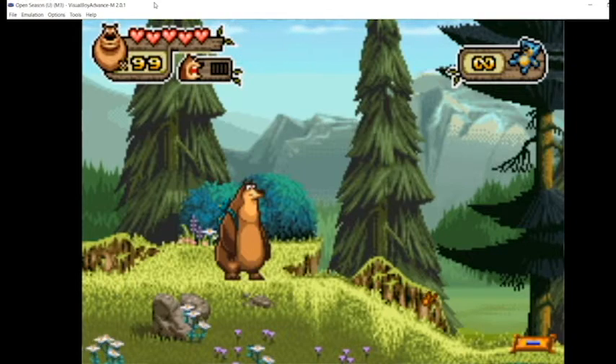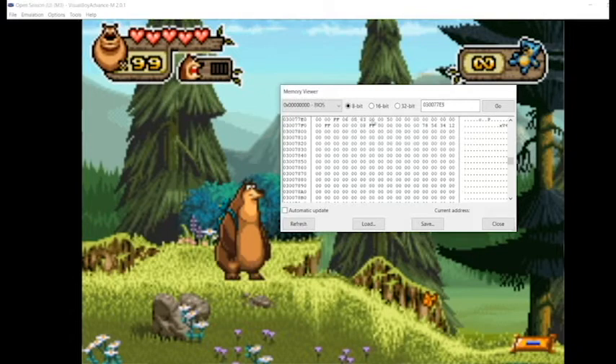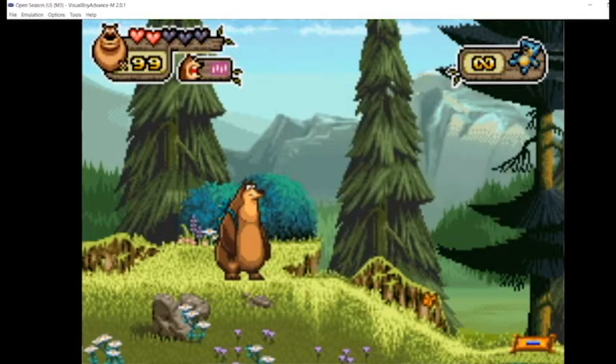Another thing you can do is look at the addresses right before and after the one you found. In this case the address right before is 5 and the one after is 0. I've messed around with this and figured out that the 5 is how many hearts you have, and the 0 is actually your roar bar. If I set this to 2 and make this 10, then hit close, you'll see that my health goes down to two and my roar bar is now at full.